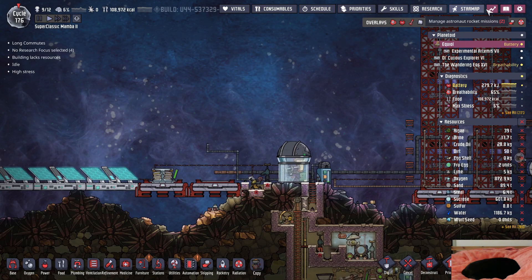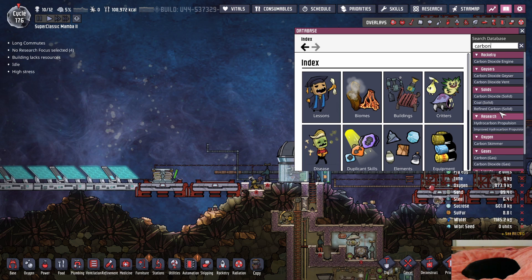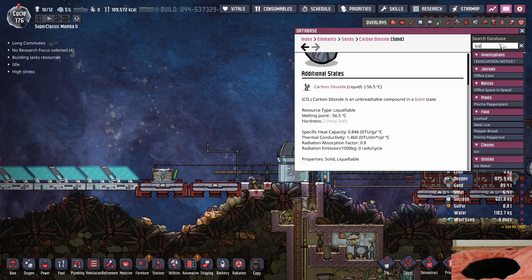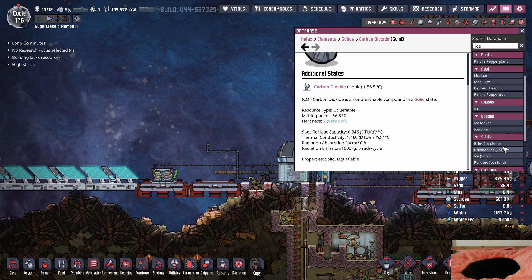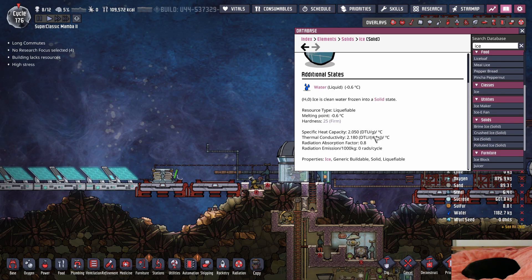What you need to look for is when you freeze the object into a solid, the stat you're looking for is specific heat capacity. You want this to be a high value. Carbon dioxide - if you get solid carbon dioxide, the specific heat capacity is what you're looking for. Ice is typically pretty good because at a value of I think 2.1, 2.05 - but not a lot of solids have a high specific heat capacity value sadly.